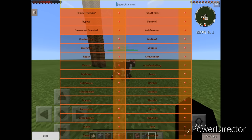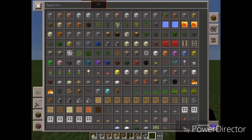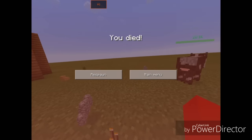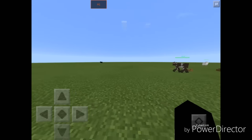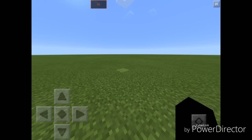Next up we have Fast Eat. We'll have to go to survival first and give ourselves some food. Let's turn Fast Eat on. That husk just killed me — I'll have to turn difficulty off and on again.